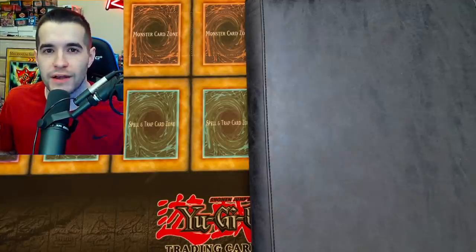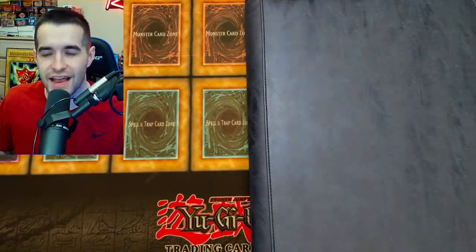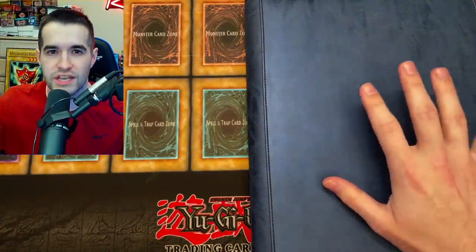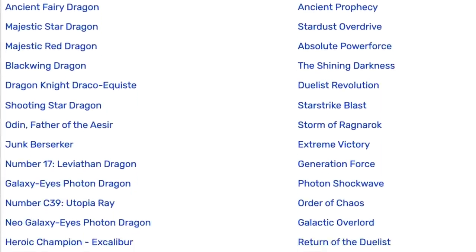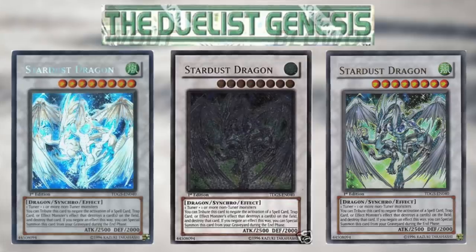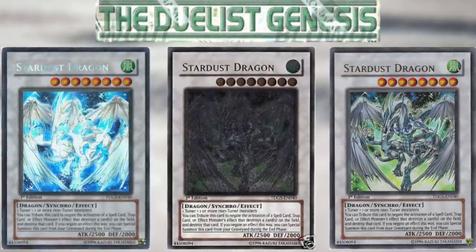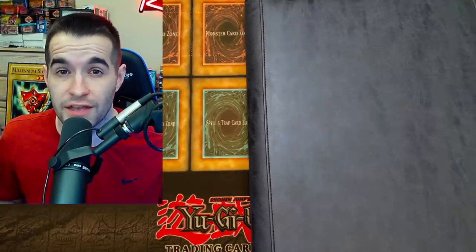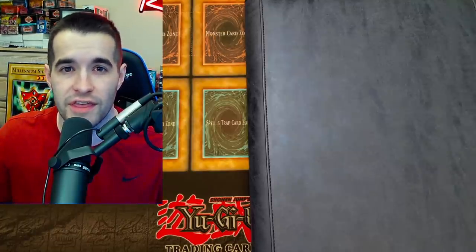Before we get into the actual binder, let me explain what this is. This is a binder I've been working on — I just decided a couple of days ago exactly what I want to do with it. Inside is mostly ghost rares and ultimates. I'm going to try and collect every single ghost rare ever printed, and I want both the first edition and the unlimited version of each.